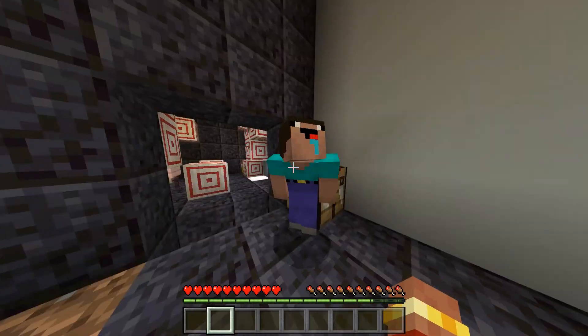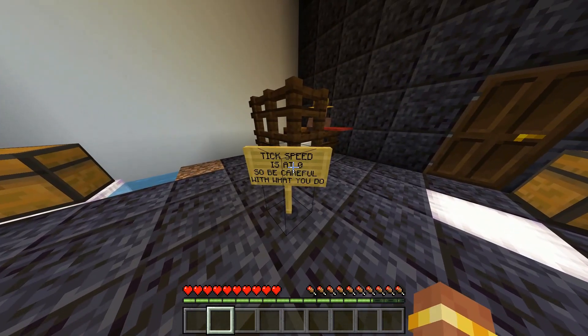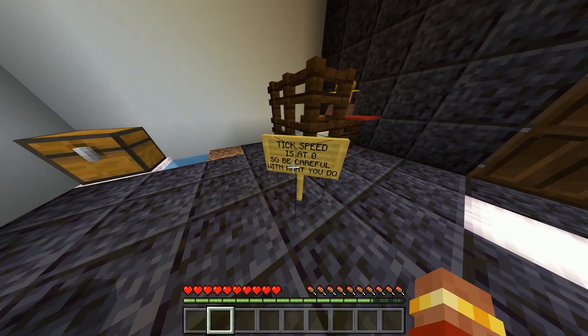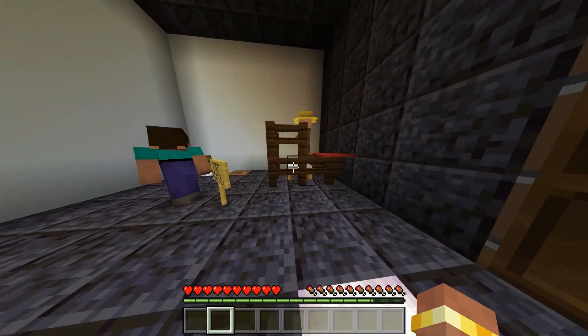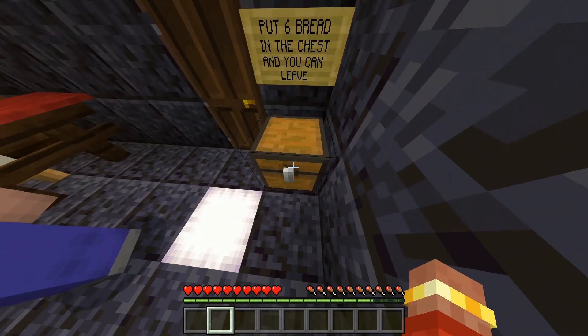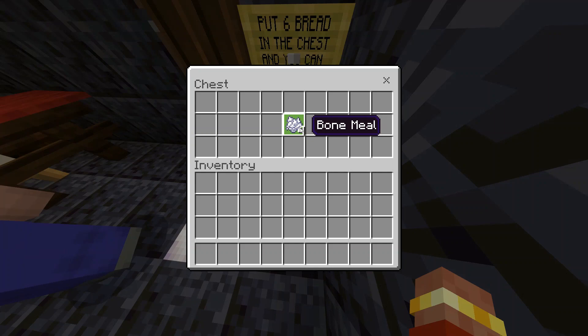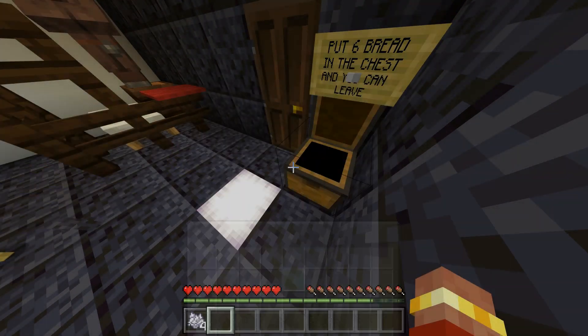Oh, looks like I have to jump over this. Isn't that crazy, Noob? Alright, let's go and see what the challenge has for us. The tick speed is at zero, so we've got to be careful with what we do. Looks like to finish the challenge, we need to put six bread in the chest, and then we're allowed to leave. Alright, so looks like we have some bone meal. I wonder what we're going to have to do with that. Now I'm going to go and grab it in my inventory, just in case.